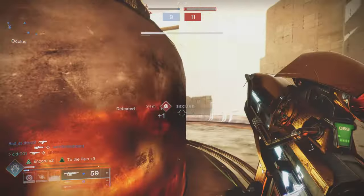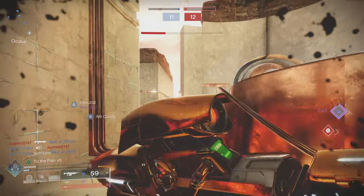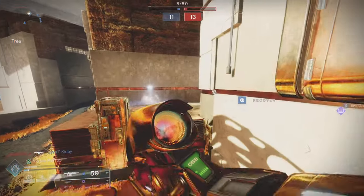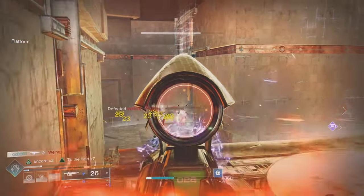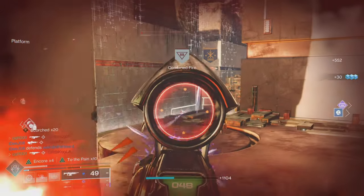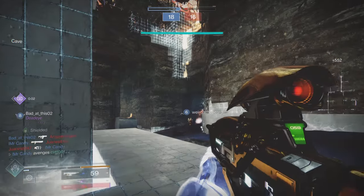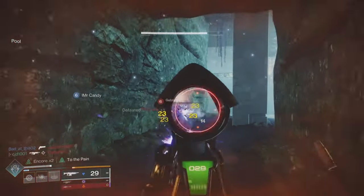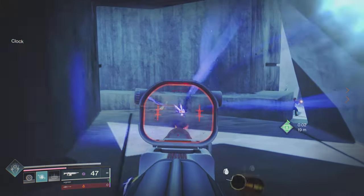Moving on to Acquisition. I feel like Veiled Threat has this one by a mile. Riposte you can only get once a week per character, so if you have three characters you can get three a week — but getting that god roll is much more difficult. Veiled Threat is also craftable, so once you get enough patterns you don't have to worry about farming it — you can just make whichever roll you want and alter it however you want. So acquisition-wise, Veiled Threat is going to be the better option.